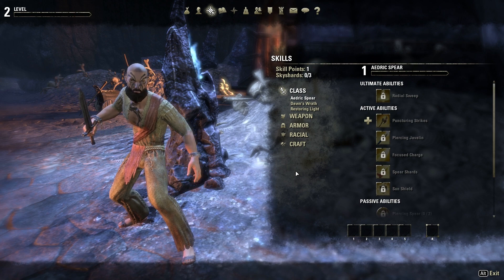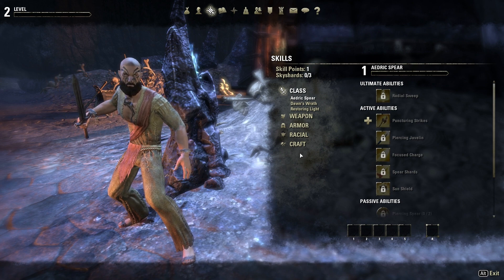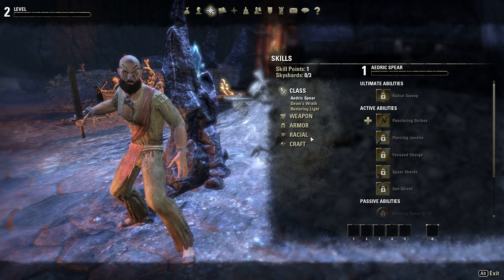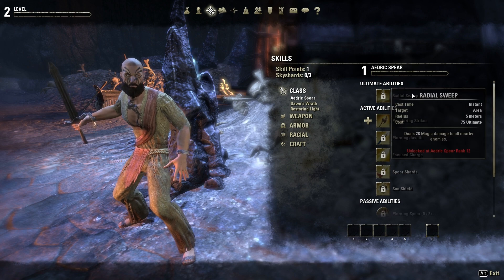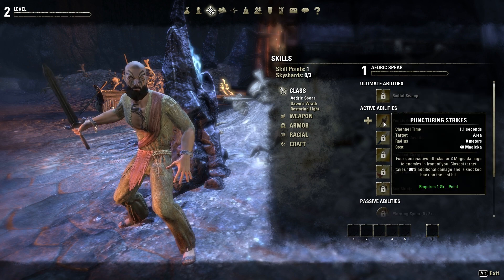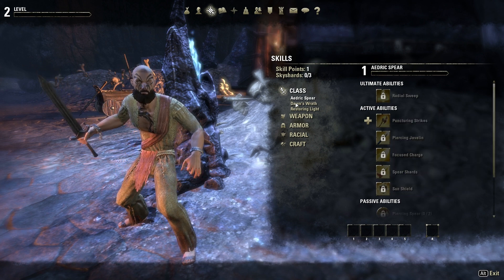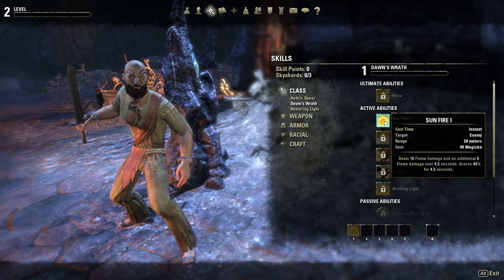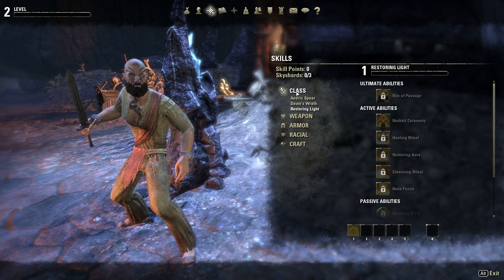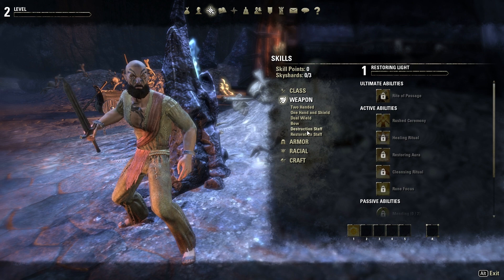Now we get to see our different skills that we can put skill points in, and you're not bound to just put them into your specific class. We've got Aedric's Spear — this is your melee variant of your holy spells, with targets just within your immediate area. Dawn's Wrath is ranged damage, which is the one I like. I'm going to get Sunfire, which basically lets me throw a holy fireball at 28 meters. Then Restoring Light is your healing spells. Further on you can spend points into weapon trees: two-handed, one-handed shield, dual wield, bow, destruction staff, and restoration staff.